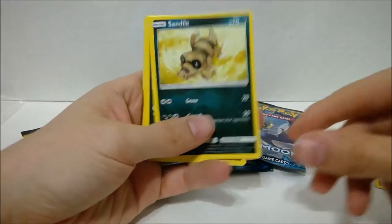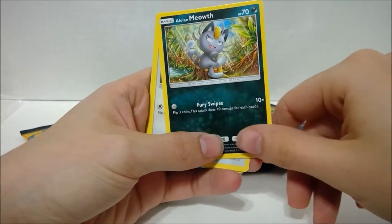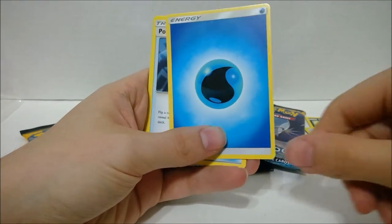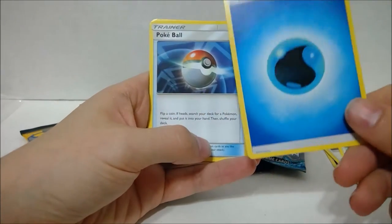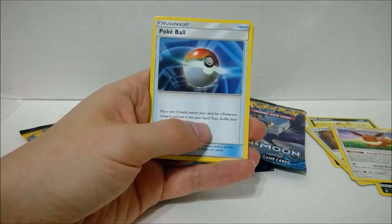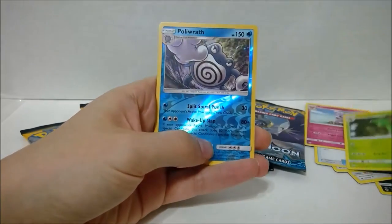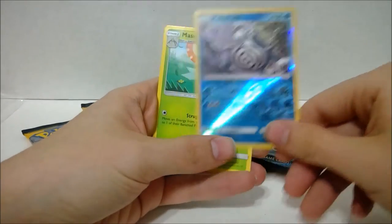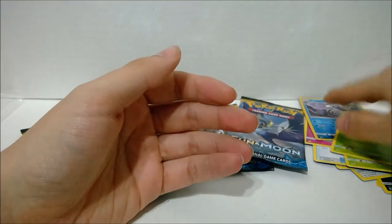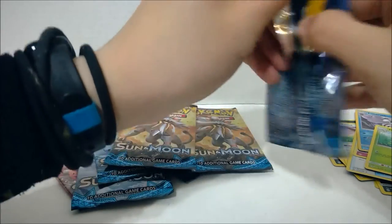So — Crab Brawler, Sandile, Alolan Meowth which have the new returning colorless attacks, Pick-a-Pack, the new good Eevee, Water energy. Every pack has an energy in it now in addition to the other 10 cards, so you're not getting gypped because you're getting energy. Pokeball, Granbull, Metapod, Poliwrath, a reverse, and Masquerain. What a terrible rare — I don't know why it's a rare. So far we're in the status quo for me in Pokemon Sun and Moon packs.